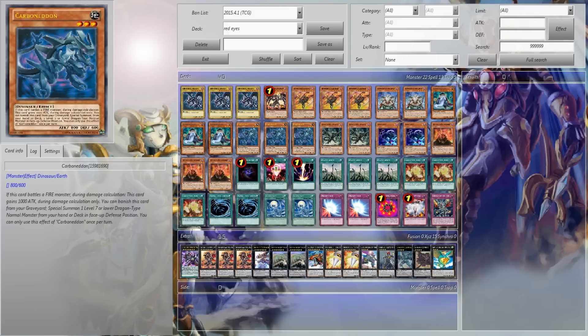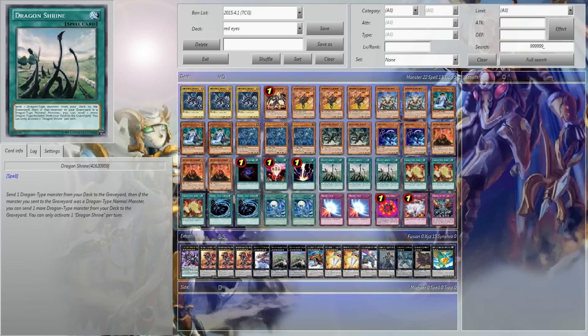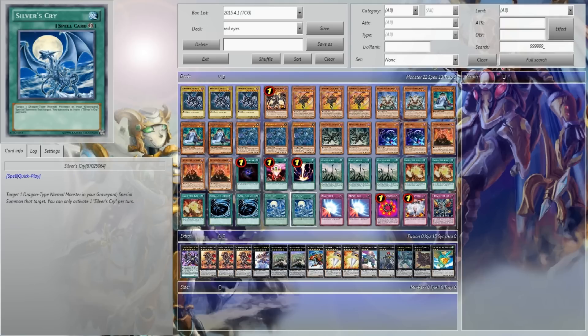Maxx "C" — great setup. You can send Kidmodo Dragon to the graveyard, banish out the Kidmodo, that gets you Red-Eyes, and that's just going to give you setup immediately. Plus that with Dragon's Mirror and Silver's Cry — it's hilarious.